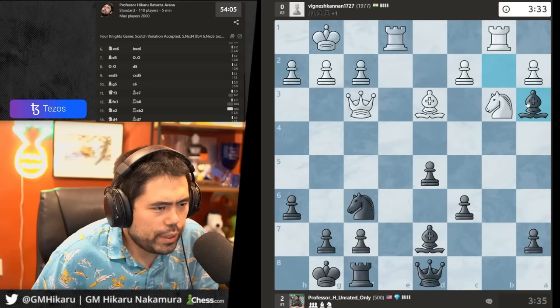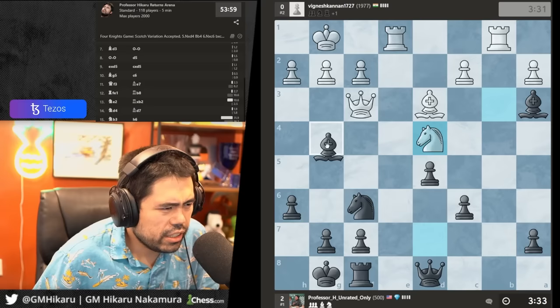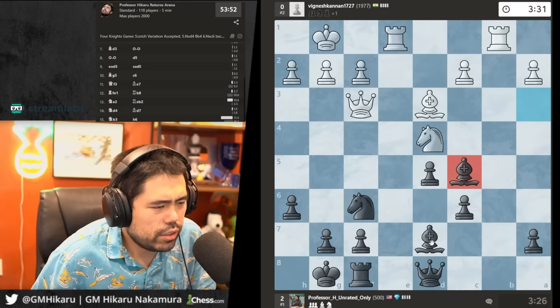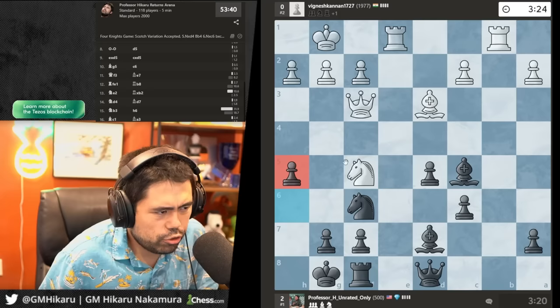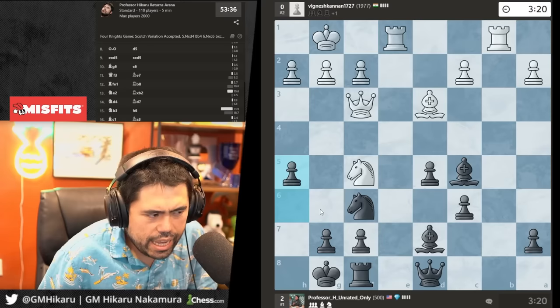I'll go bishop to a3 to stop knight c5. This is actually not a very good position for me. I'm going to go bishop c5 — I need to use these bishops on the diagonal; this bishop can spy everything. He goes knight f5, logical move. I'm going to play h5 because I have the hook with knight g4 to hit the pawn, and I can also go g6 to hit the knight.